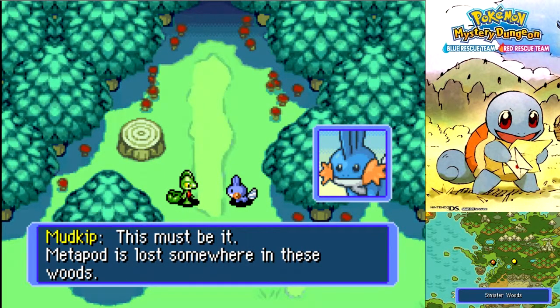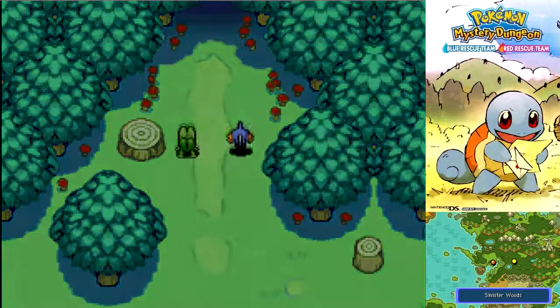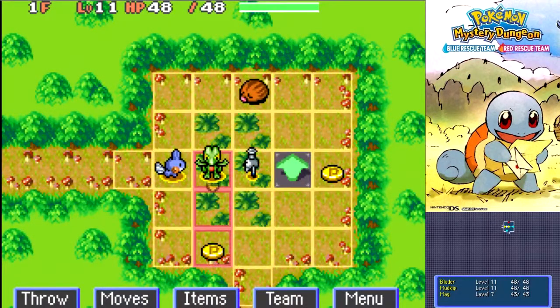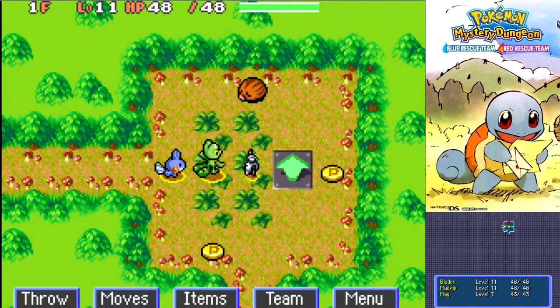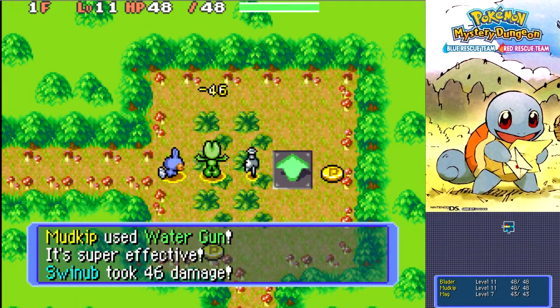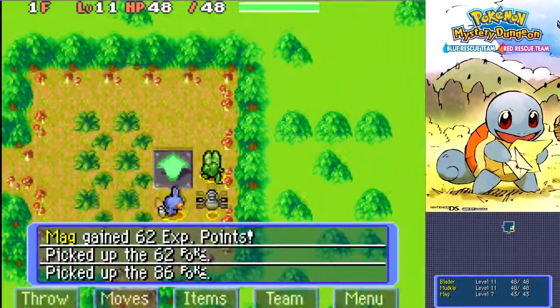This must be it. Metapod is lost somewhere in these woods. Gengar's gang should be in there already — we need to hurry. Alright, Sinister Woods, let's do this. We've got Swinub to begin with, and hopefully Magnemite can help us out in our mission. I'm going to wait here and let him come towards us, because if we all bop him and do a water gun, that'll help a lot because Swinub is a ground type.